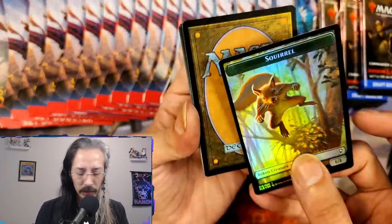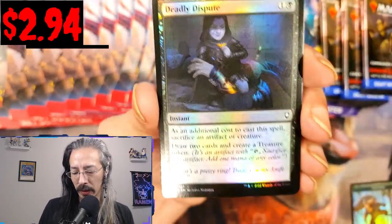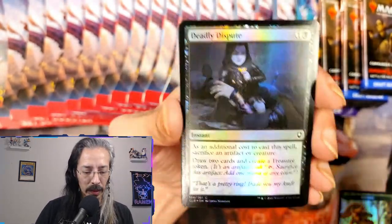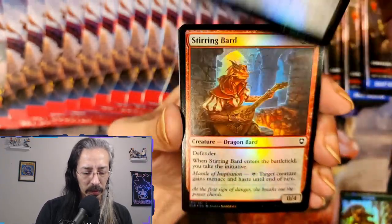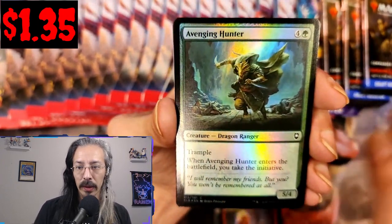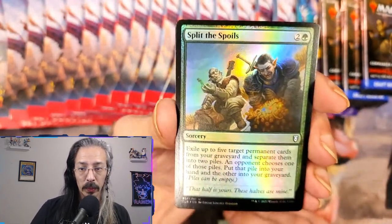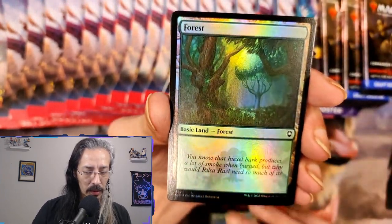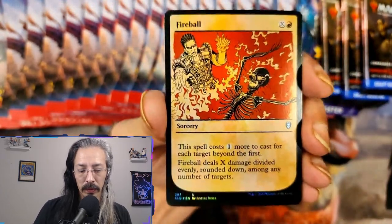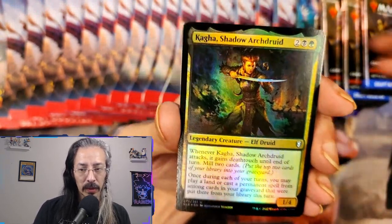We got a treasure token. Beautiful - first thing, Deadly Dispute right off the bat. Nice, I can't remember if this is a five or a ten dollar card but definitely one of them that I wanted to see. Stirring Bard, Avenging Hunter, Sharpshooter Elf, Blitz Spoils, a nice holographic Forest. Who doesn't love a nice shiny Fireball?